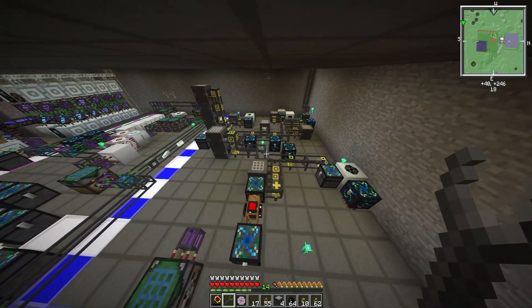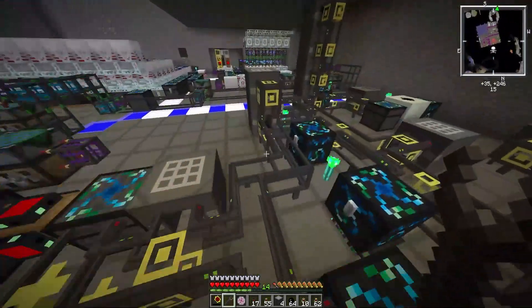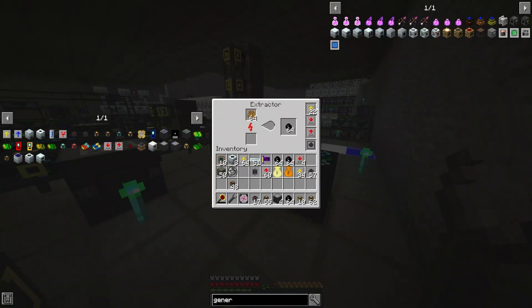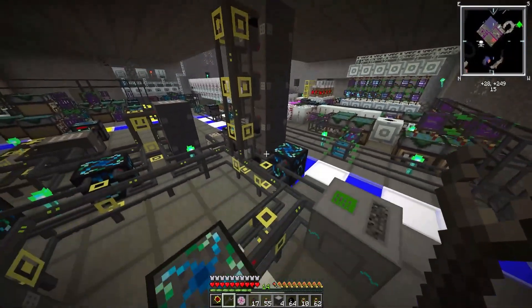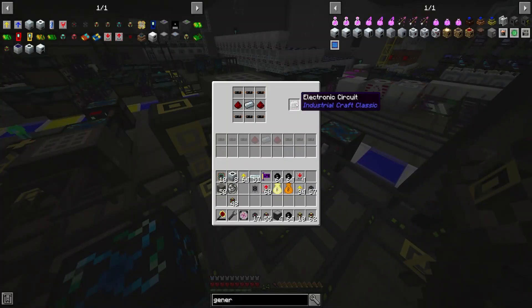This is what the final solar panel factory looks like - I think it's much cleaner, looks a lot better, and best of all I don't have any items floating around in these pipes causing lag. Over here I have one extractor with 22 quantum overclocker upgrades in it to make all my rubber, placed into a chest. This stack is four crafting tables dedicated only to copper cables because you need so many of them, and then this stack here is two crafting tables making electronic circuits because you need two for every solar panel.